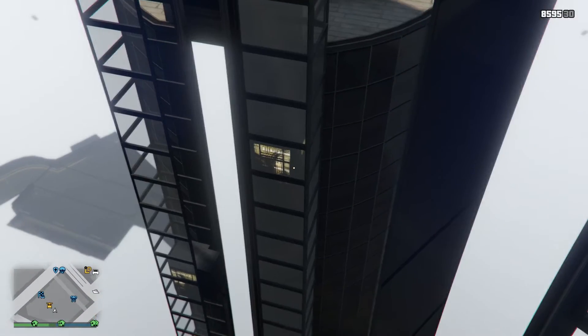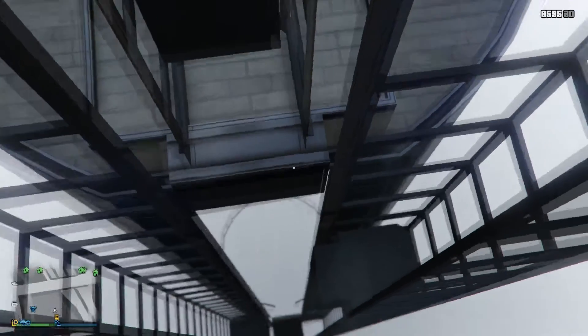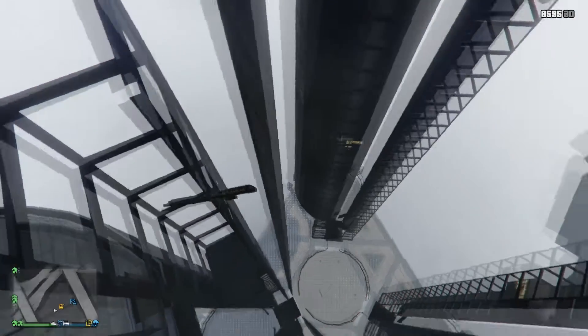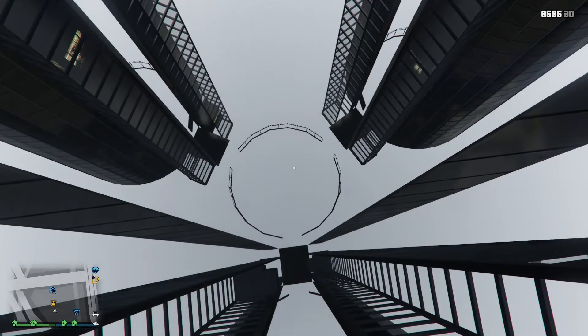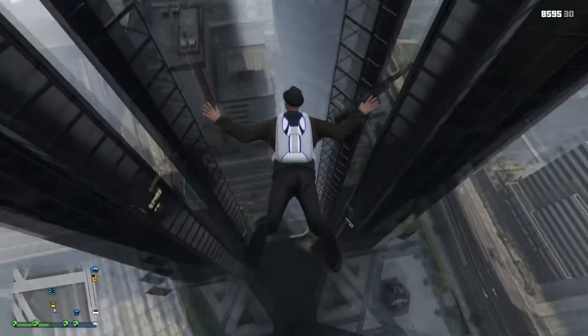Hopefully we can use that on the next DLC. I believe this building was on the trailer, according to some other YouTuber that I just watched do this glitch. I will put his link in the description to give him credit. But once you go in here, you can walk down this way and you are going to be falling down.